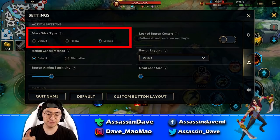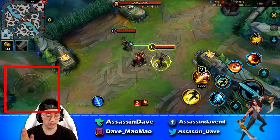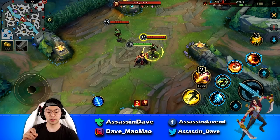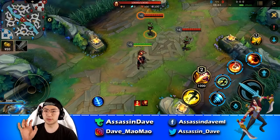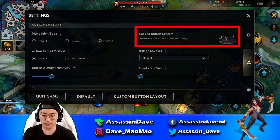For the move stick type, make sure you have this set to locked. Do not use default or follow. You want to get used to having the movement wheel locked in the left bottom corner — train your left thumb to stay there. You don't want your left thumb in the middle of the screen blocking your view. You want a clean feed in the middle of the screen, so keep the move stick type as locked.